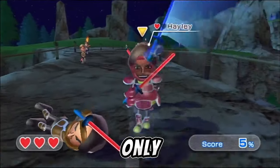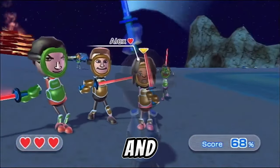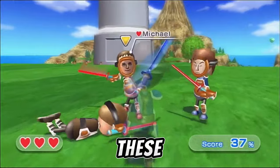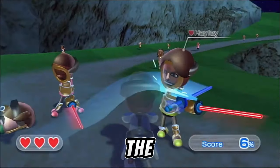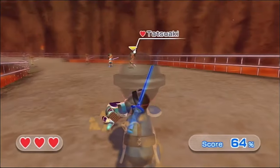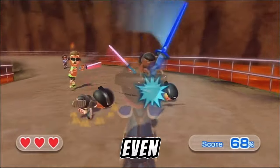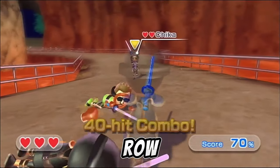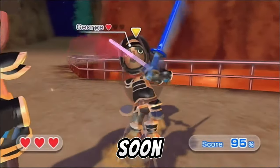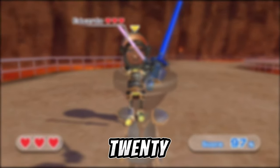Miis that wear gold armor still only have one heart and are pretty easy to beat at first, defending themselves and taking a while to attack. It's not until the reverse stages when these guys become a threat. Once you're in the reverse stages, these Miis essentially replace green armor Miis. They get a lot more aggressive, being able to attack a lot more frequently and even attack twice in a row. Some of them can even behave similarly to bosses by attacking the player accurately as soon as possible. These guys appear in stages 1–6 and 9–20.